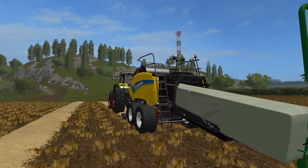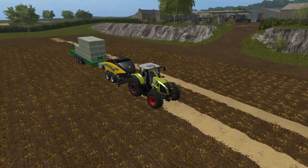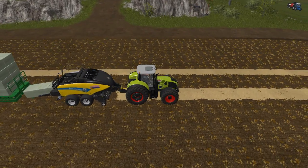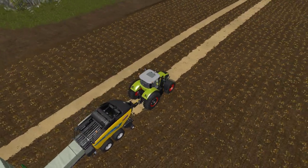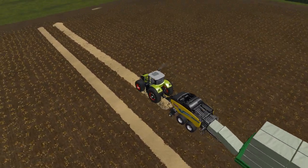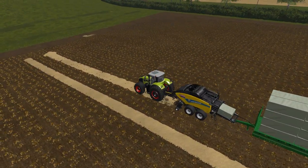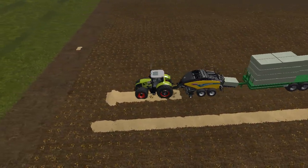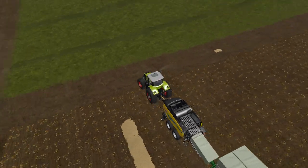If you want something a little bit different, I'll show you how this particular baler works. As per usual, you simply just go around baling your straw. It actually has an attacher that grabs the bales and puts them straight onto your trailer, which is fantastic.